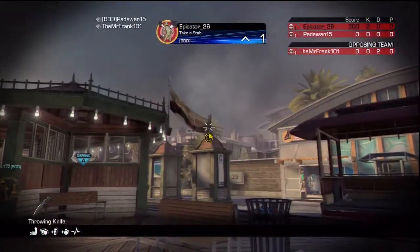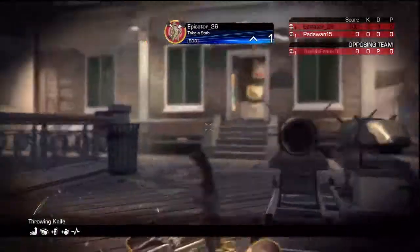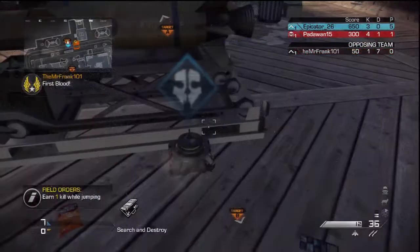And then you get a very nice throwing knife bank shot. It's a really cool bank shot because it just goes right off the side here, does some crazy spins, and kills the defuser.